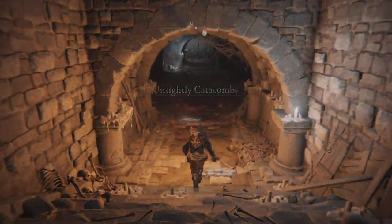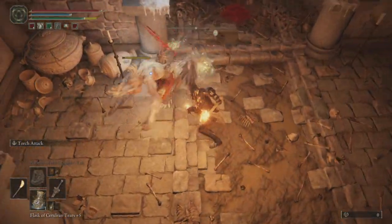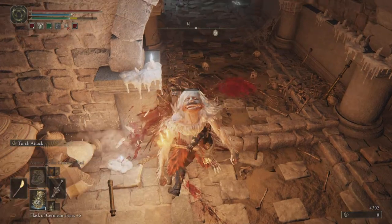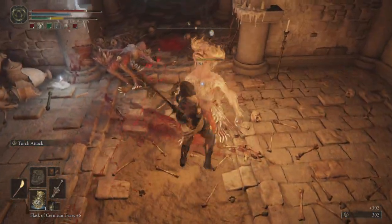In this video we're hitting up the Unsightly Catacombs. I'm going to show you my best and easiest guide to make your way through to the lever, open the big clunky door, make your way through to the boss, and I'll try my best to give you the best tips for the dual boss fight you'll be coming up against.